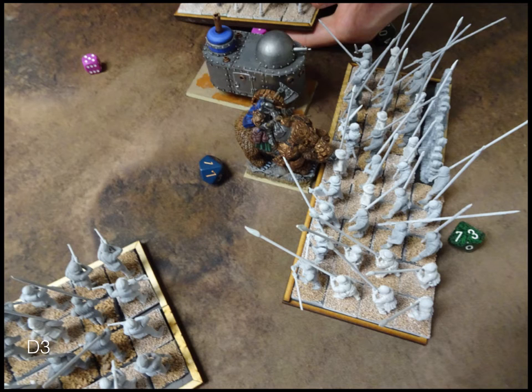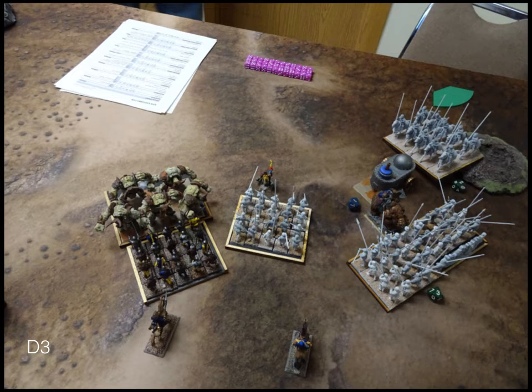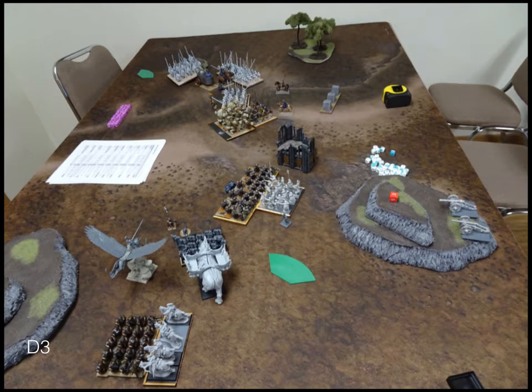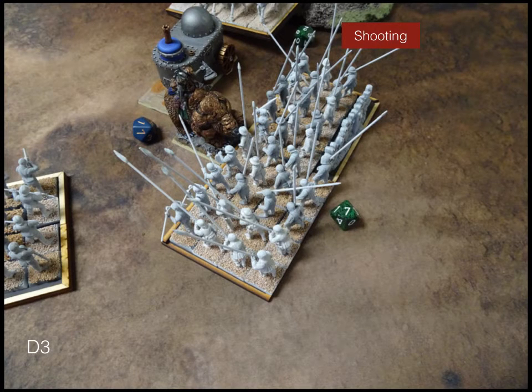Dwarves turn three: the King charges the pikes, Iron Guard charges the scouts, Bull Workers charge the Beast of War, Shield Breakers charge the Berserkers, the Elementals charge the painted pikes, and the tank does a 90-degree pivot to face the knights frontally instead of from the flank. The Stone Priest charges the pikes in front of him. In shooting, there's some healing on the Shield Breakers and the tank shoots the knights.